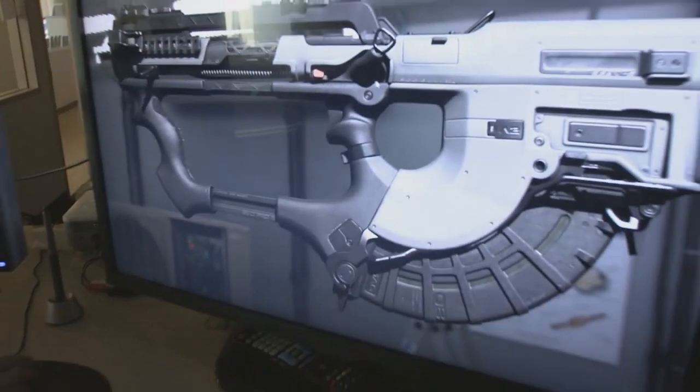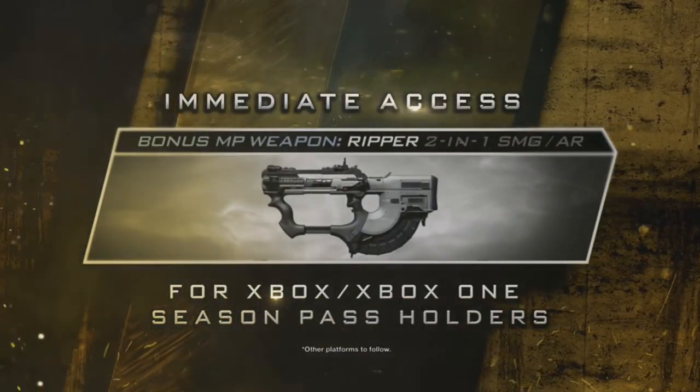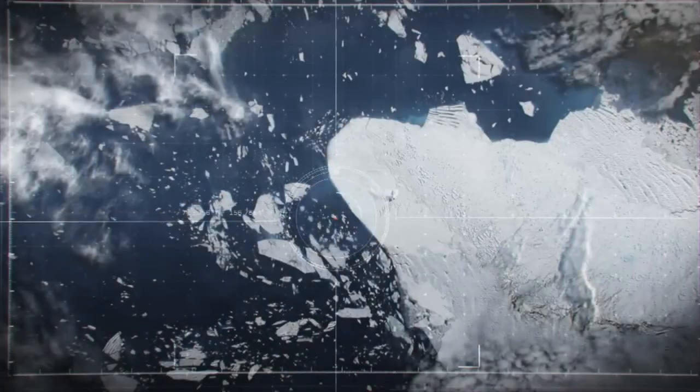We've also got some great news for season pass holders — the Ripper is actually going to be available today for you to use. Episode 2 of the Extinction saga picks up where Nightfall left off, and you're actually sent to a Chinese ship to try to find Dr. Cross and save her from Archer.